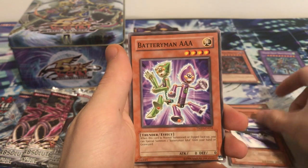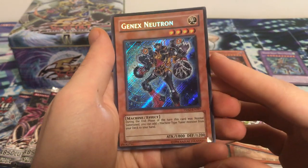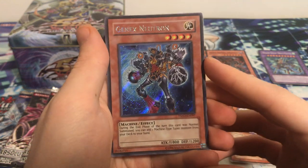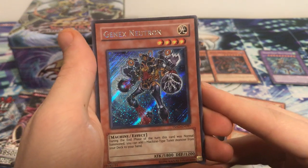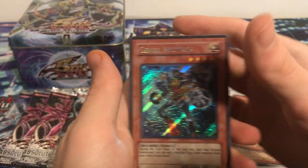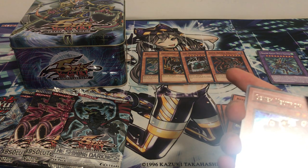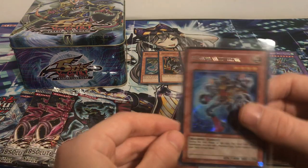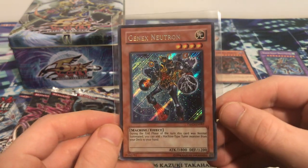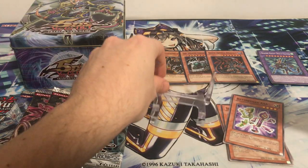Here we go, first pack starting out with Spore — really good card. Second card, Battery Man Triple-A. Oh, Genics Neutron secret rare right off the bat! First pack, wow — that is amazing, what an awesome pull. Very cool Genics Neutron from Shining Darkness. It is unlimited because it's from the tins, but it's a secret rare from an old set — this set is like 10 years old now. That is very cool to have a pack-fresh secret rare pulled from the Shining Darkness set. Really good way to start off the video, very happy with that.